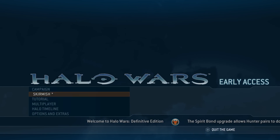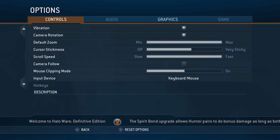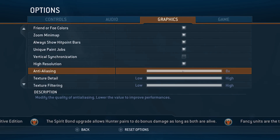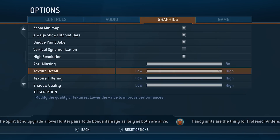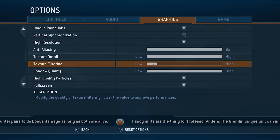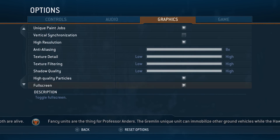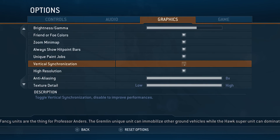Now let's talk settings — everything is maxed out. Unfortunately there isn't a proper resolution setting; they just have a 'high resolution on or off' toggle. Based on screen captures and analysis, that corresponds to either 1080p or 4K. All of these benchmarks are run at 4K with the high resolution box ticked.